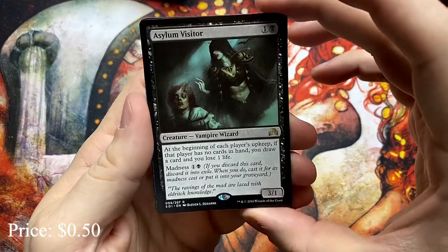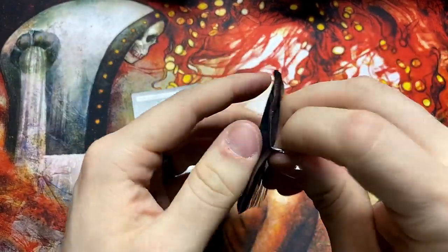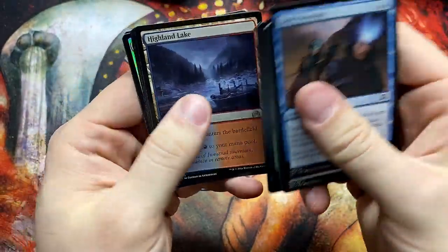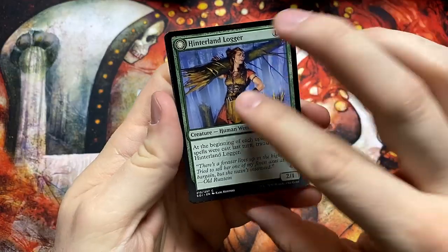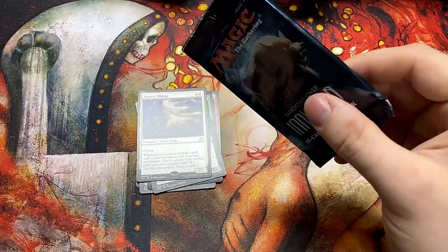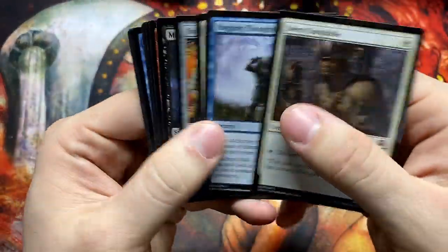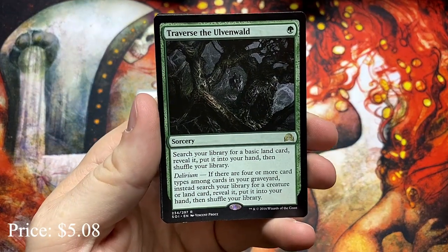Asylum Visitor — I wish I could find a way to make Madness successful in Pioneer. What's the top card in this set? Is it Tireless Tracker? That might have changed a bit now with Pioneer — I guess I haven't looked. The Bygone Bishop, Hinterland Logger, and a Foil Dauntless Cathar.